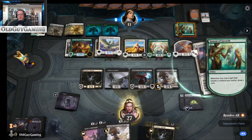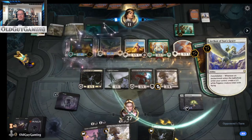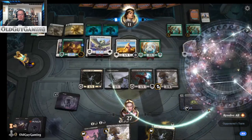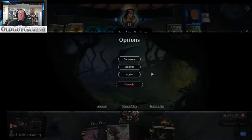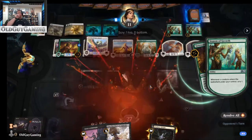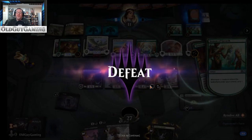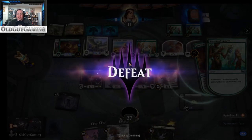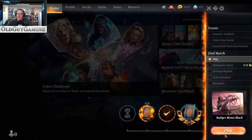All the damage we just did is just keeping us alive at this juncture. He puts Sentinel's Eyes on there — oh, it gives it vigilance. I think we've seen enough of this matchup — we'll call it a good game. If we'd had Bloodthirsty Aerialist earlier in the game, especially with the two ovens and the cat, that would have been a different game — we could have potentially outpaced the Archon.